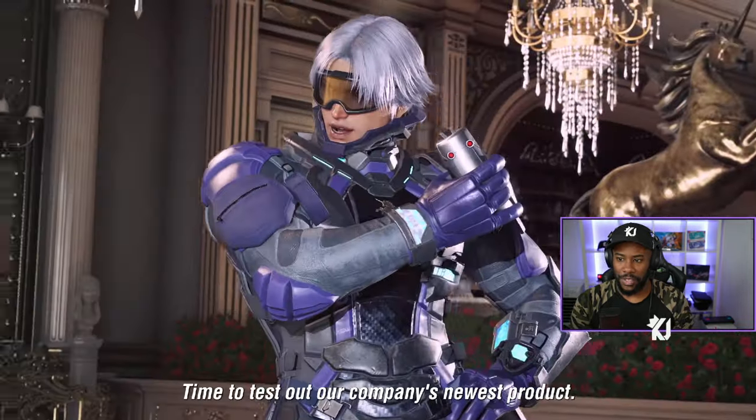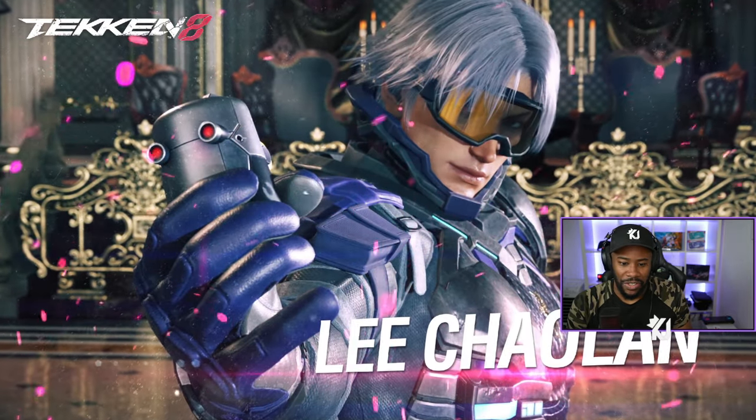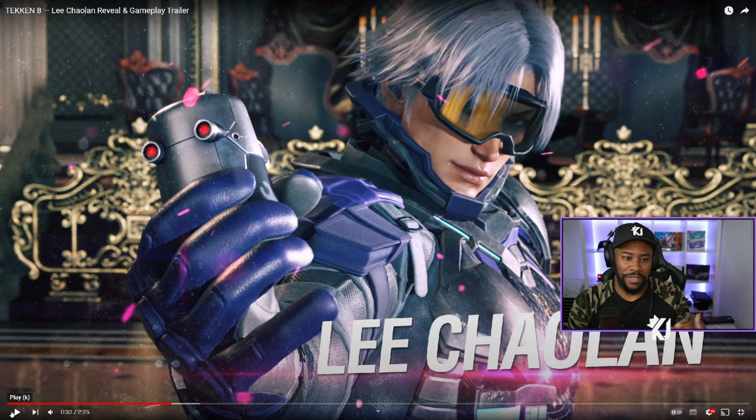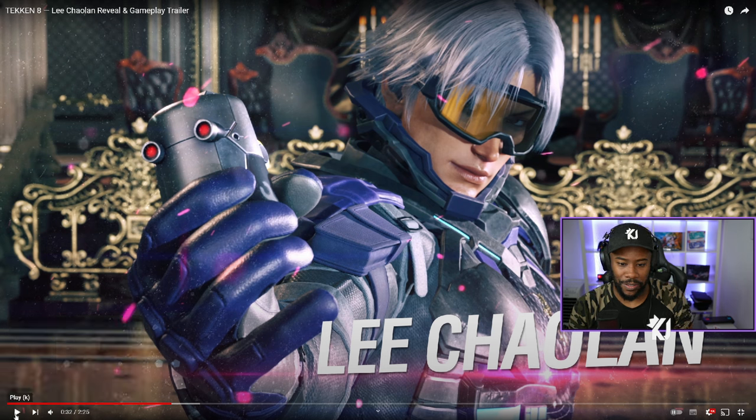'Time to test our company's newest product.' For context for people who may not know Lee — he's trying to build this ultimate fighting robot called Alisa/Combat, and in Tekken 8 he's now championing it. You can see it in the rage art where he throws the head and it explodes with this flower blossom effect. That head thing is called Combat.